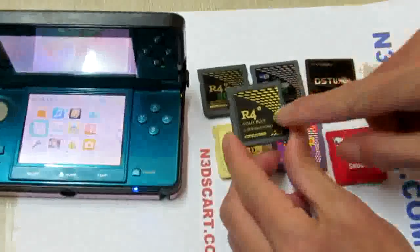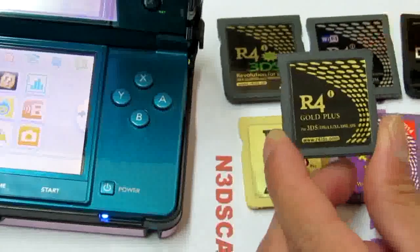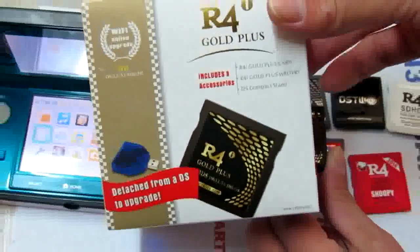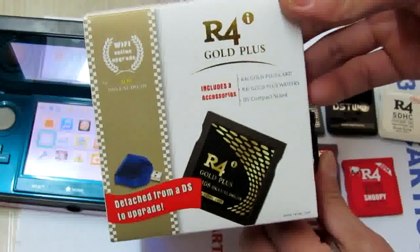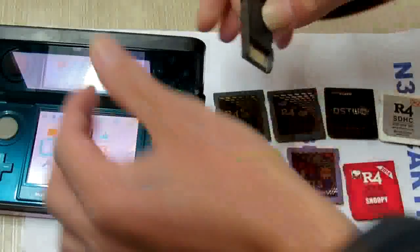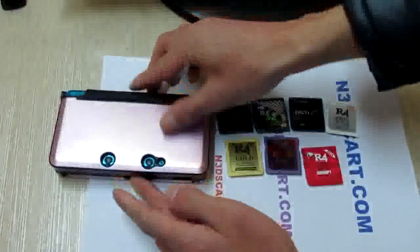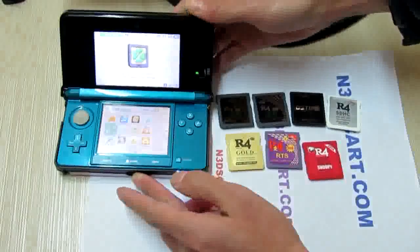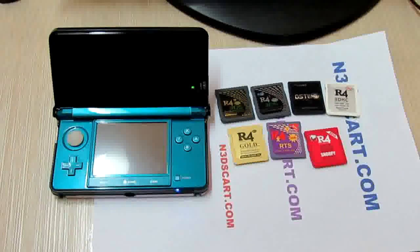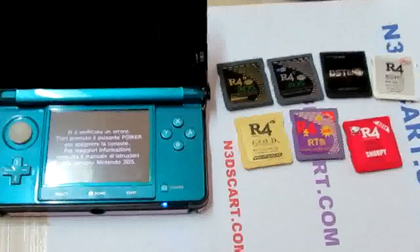So let's go to the last flashcard — the Alpha i Go Cross Card, from alphai-ds.com. This is the official package. Let's try to check it. It does not work.